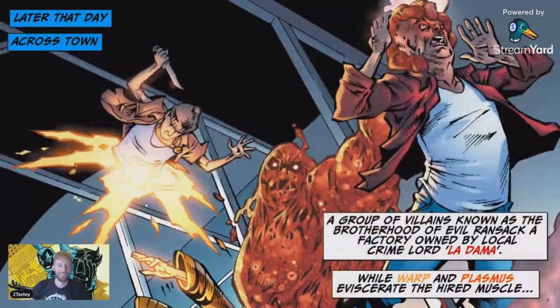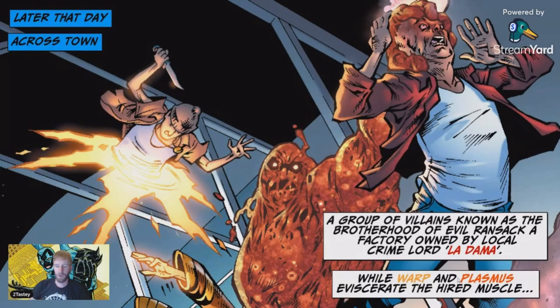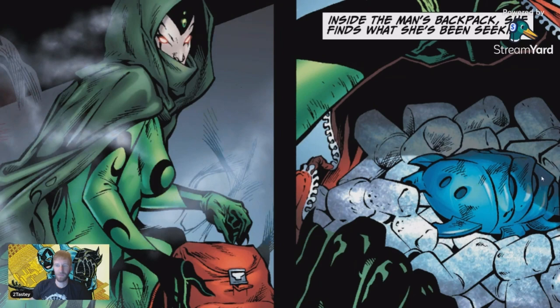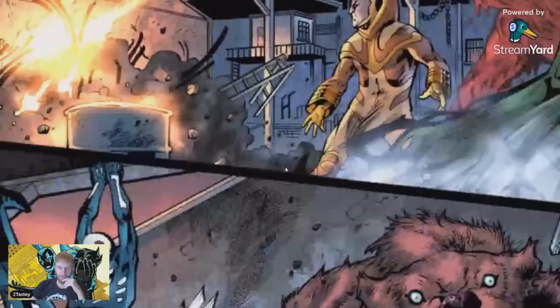A group of villains known as the Brotherhood of Evil ransack a factory owned by a local crime lord, Ladama. While Wasp and Plasmus eviscerate the hired muscle — poor guy. Pobia interrogates one of the men, scouring his mind for the ancient relic she's searching for — I assume the beetle. Inside the man's backpack, she finds what she's been seeking. Suddenly, an explosion blasts open the doors of the facility. I like how they slightly animate the comic panels — it just gives it that little bit more touch. These comics are dope.